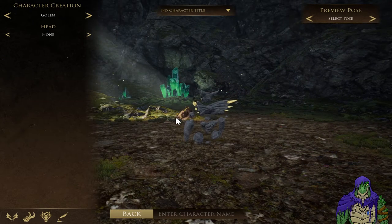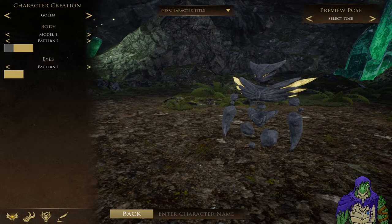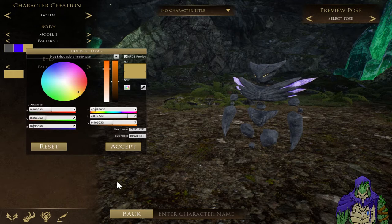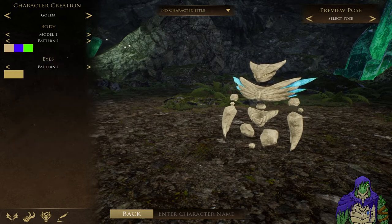Next up we have the Golem. Now, the Golem doesn't have a whole lot of options available yet. You can't really change the pattern - he's just kind of this stone critter. You can change the crystals though, and make them look how you want. By combining two colors you can come up with some cool looking stuff. Say you want them to look kind of sandstone - you can totally do that.